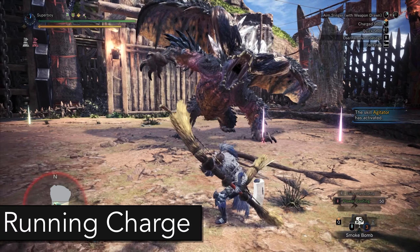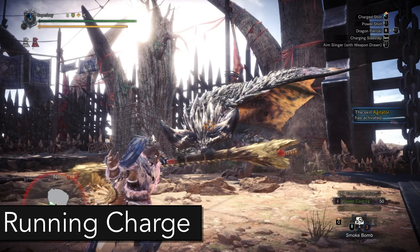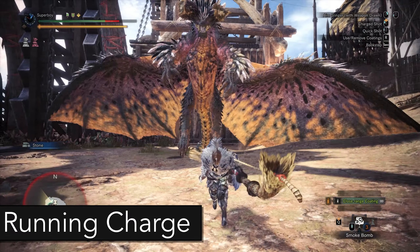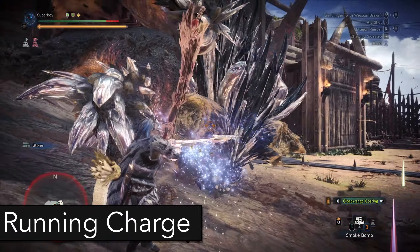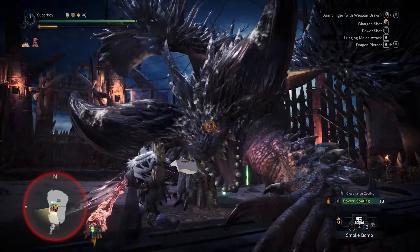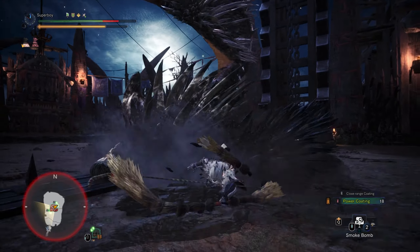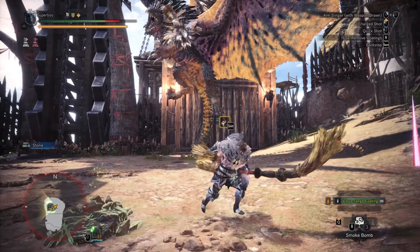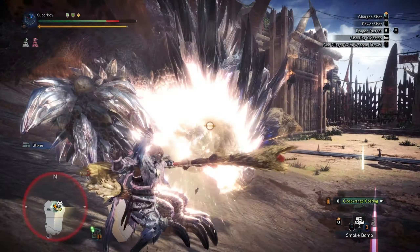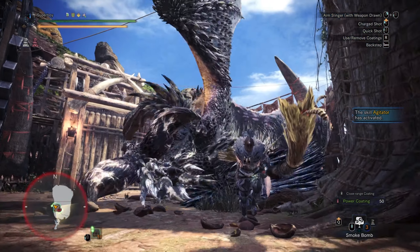If one of his arms is raised during this animation, he's going to do the running charge. To avoid the running charge, just run sideways instead of rolling backwards and dodge at the last second. The sound of the roar is going to be different depending on what charge Nergigante is going to do. It may sound complicated, but with practice you don't even have to look at him anymore to know.